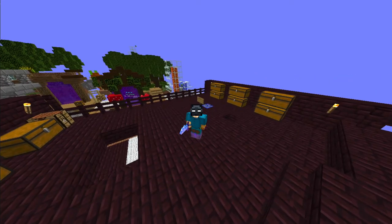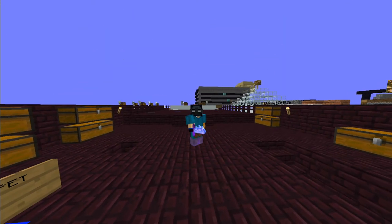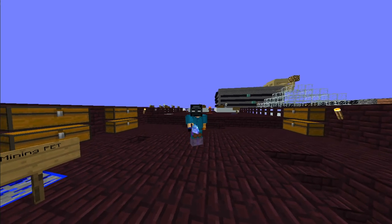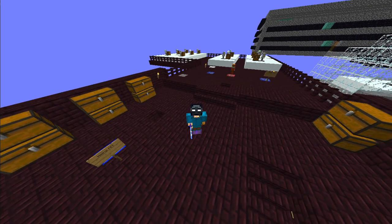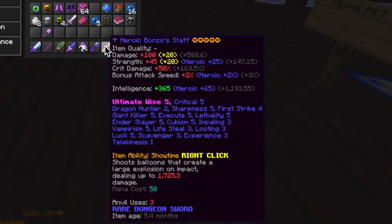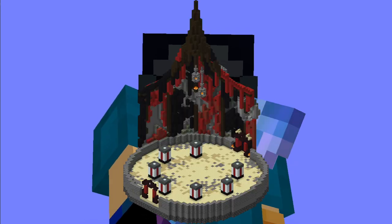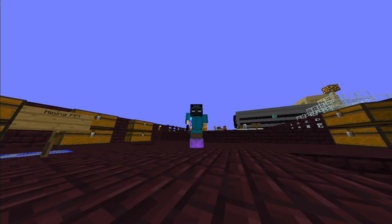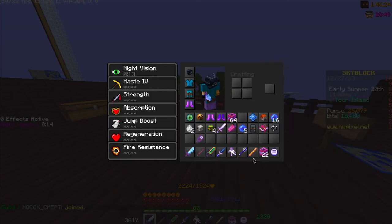With the evolution of dungeons comes some pretty interesting weapons, as you no doubt have noticed within your time in Hypixel Skyblock. It should be noted however that some weapons that are now thought of as kind of terrible are still pretty decent. One such example is the bonzo staff, straight from the depths of floor 1. But in all seriousness, it is still a pretty decent weapon, and here are a couple of reasons as to why.